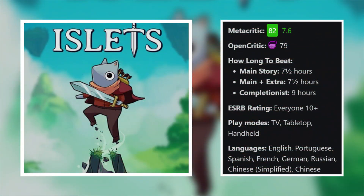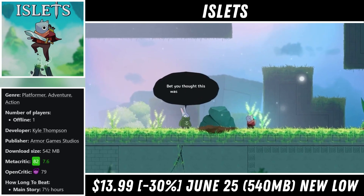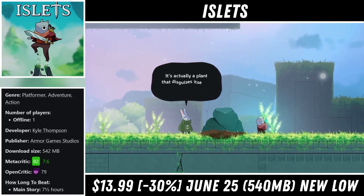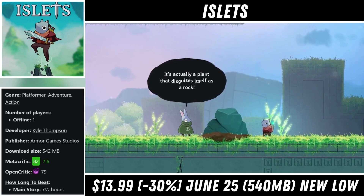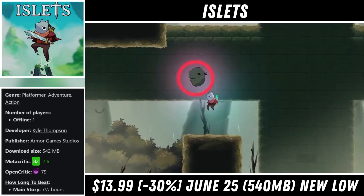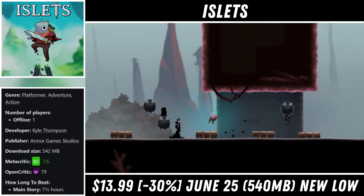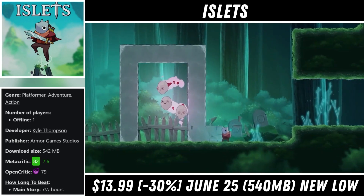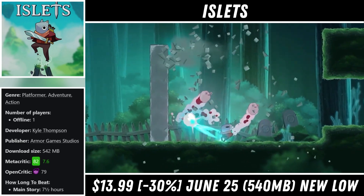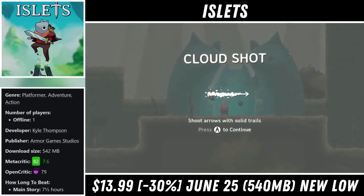Islets is a charming 2D metroidvania with a download around 540MB and it offers players roughly 7-8 hours of gameplay. It features a gorgeous art style with expressive characters and tight controls. The soundtrack does a great job of adding to the atmosphere with different biomes having their own unique themes, and the story has players reconnecting the 5 different segments of the main island that were shattered at the start. That means you'll be connecting parts of the map together to progress through the story.